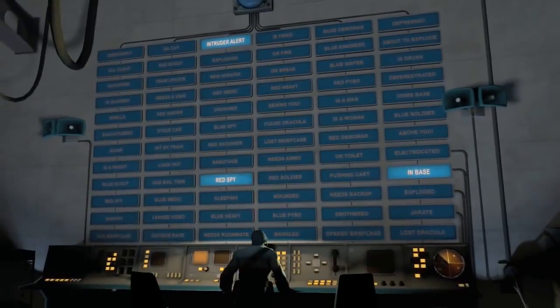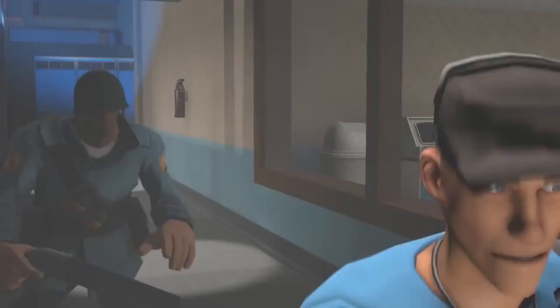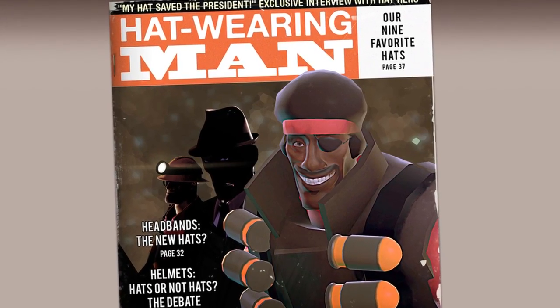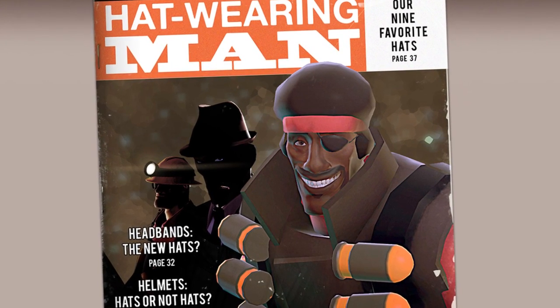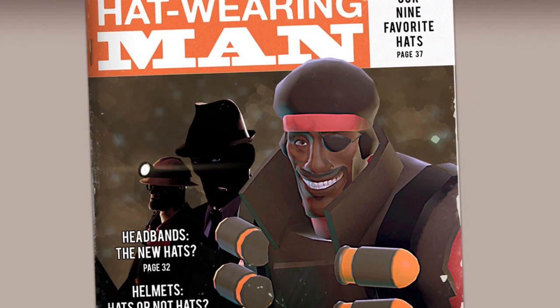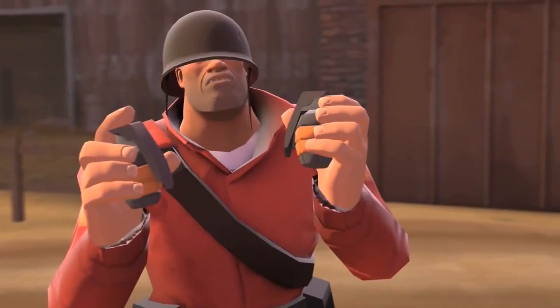If you're familiar with the way that Valve announces updates, you know that they are typically teased for several days prior to dropping. The Sniper vs. Spy update was no exception, and was a pretty exciting ride of surprise reveals and leaked videos. However, the largest surprise was the introduction of the drop system — and yes, hats. Such a monumental change to TF2 was not heralded with the typical fanfare you'd expect. Valve actually didn't officially announce hats being added until a day after the patch, leaving players to piece together the details of the first nine hats added to the game.